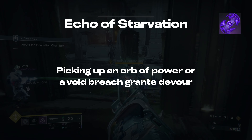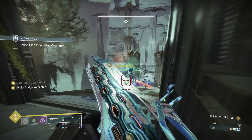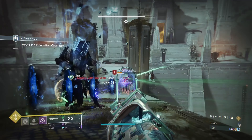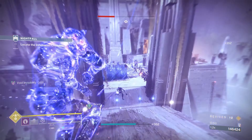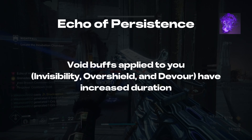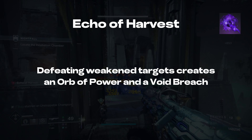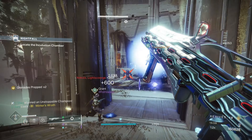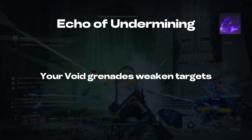For our Fragments, we use Echo of Starvation, which grants us Devour on Orb Pickup. Devour recently got a nerf, but it's still extremely strong — upon defeating targets with any weapon or ability, we gain 100 HP of health, grenade energy, and our Devour timer is increased. Next, we have Echo of Persistence, which increases the duration of our Devour and Invisibility buffs. In our third slot, we run Echo of Harvest, which states defeating a weakened target creates an Orb of Power and a Void Breach. Void Breaches can be picked up to recharge your dodge. Finally, we have Echo of Undermining, which enables our Void Grenades to weaken targets.